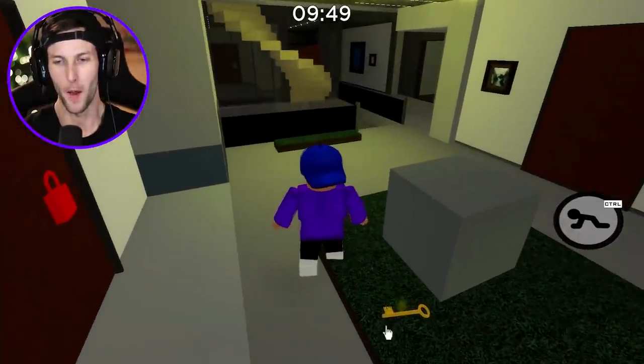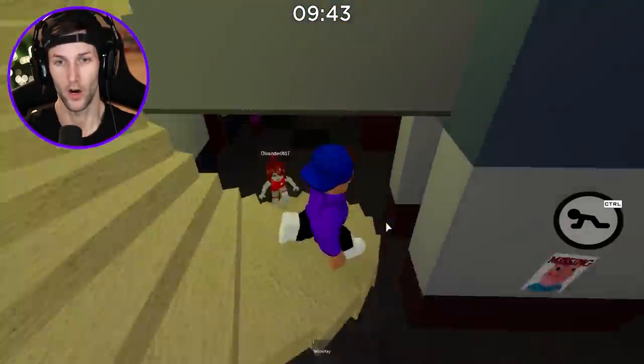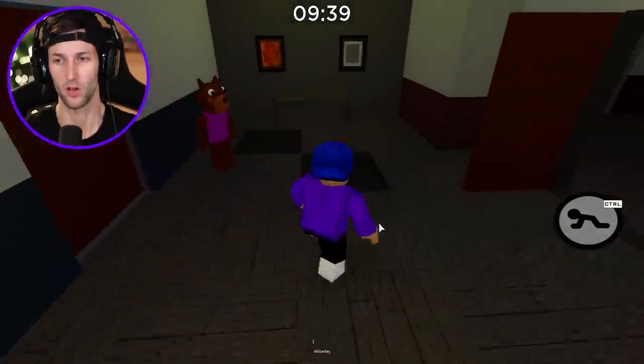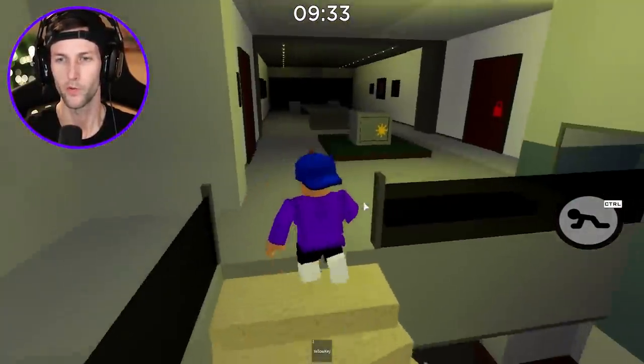Alright guys, we are in Book One right now. I'm gonna hold on to the yellow key. I don't want anybody opening the safe for Doggy — I think the bone's in there, but I don't remember. I haven't played this map in a long time. But we are doing infections, so I'm gonna wait until Piggy spawns and I'm gonna become Primrose once again.